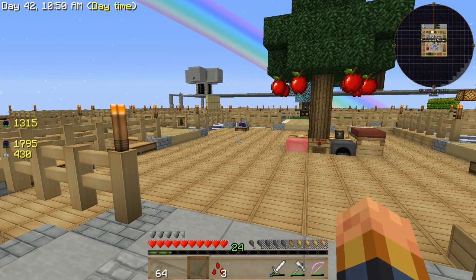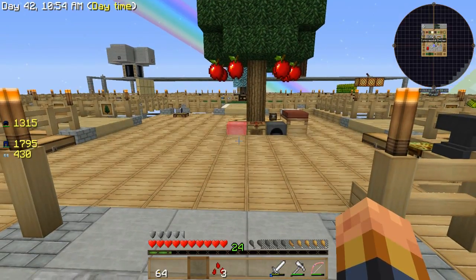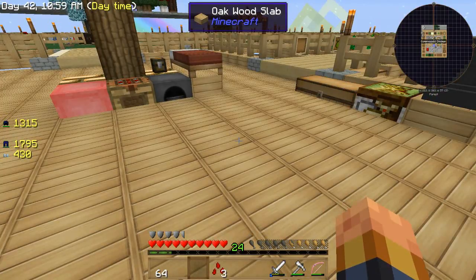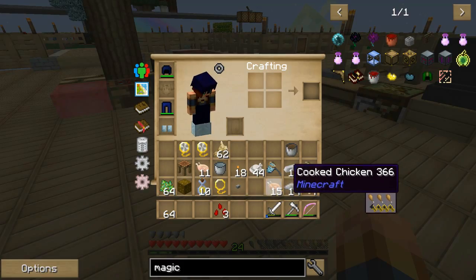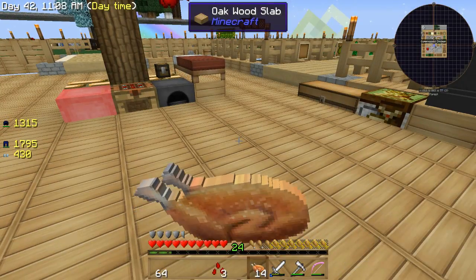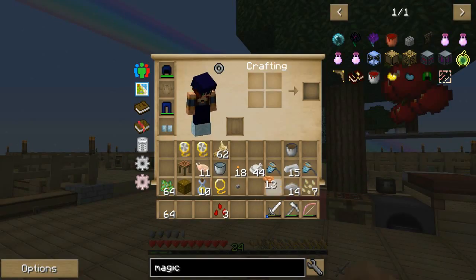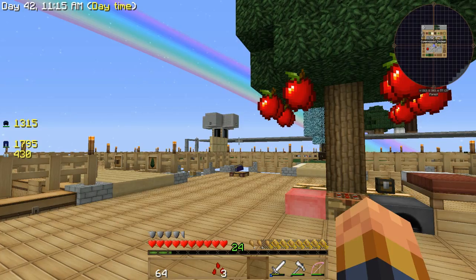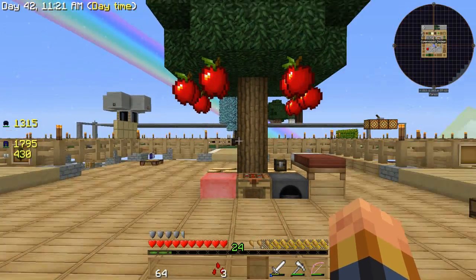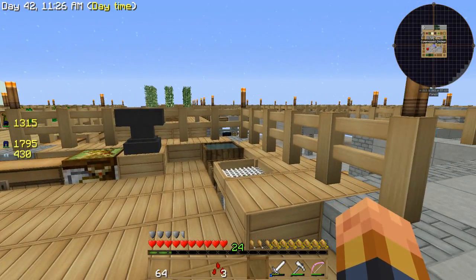I thought it was just like 3, 5, 7, 9 but apparently it's the even numbers - 2, 3, 4, 5, 6 all the way up to 16. I'm thinking, what if I did some smaller diamond ones just here and there at random spots? Maybe the lag wouldn't be so bad.